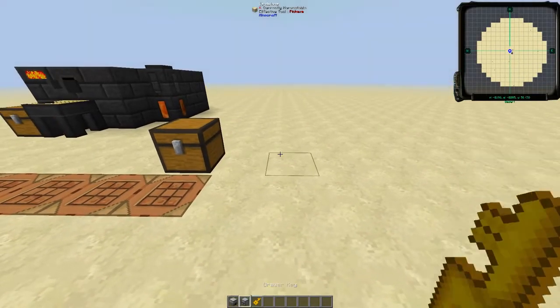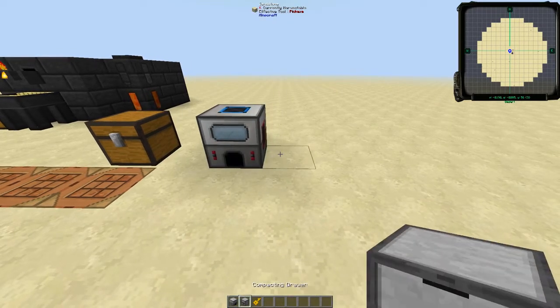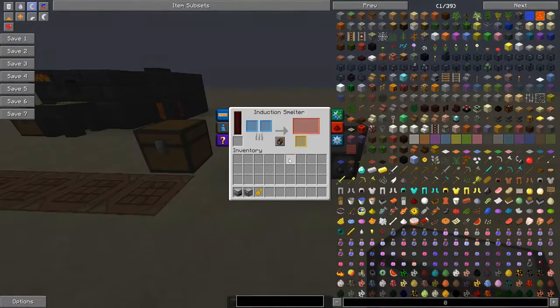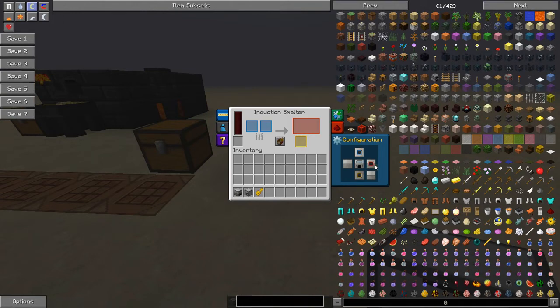The reason we're going to have the key you'll see in just a moment — this is going to be pretty simple. We're going to be making what's called refined iron. So let's take our induction smelter and put that right there, then put the compacting drawer right beside it. Let's go into the induction smelter for a little configuration. Notice that red is on the output, yellow is also an output, and blue is the input. We're most interested in the primary output — we want that going off to the side into the compacting drawer.